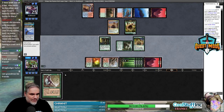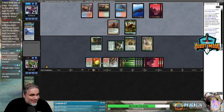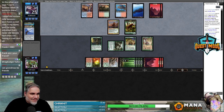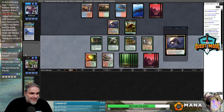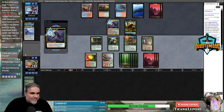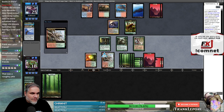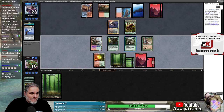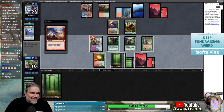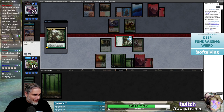I just play Wall of Roots, right? Like that's fine — what are they gonna do? Grandma, you and I are definitely friends, don't get it twisted. They're killing Acidic Slime. Let's get this guy moving. They're probably just gonna double-block Primeval Titan, right? That's what I would guess. Still gonna double block Primeval Titan — I'm still gonna get two lands and kill both these dudes.